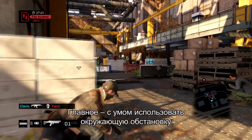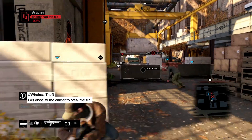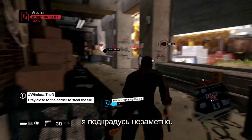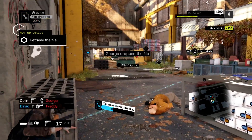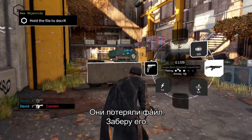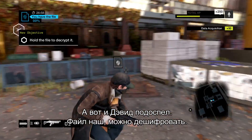The trick is to use the environment to your advantage. You can generate cover and you can also create distractions. While the enemy's busy with all the movement on the right, I'm coming in from the shadows. They dropped the file, so I'm going to go get it. Here's David coming in from behind, and the file is ours to decrypt.